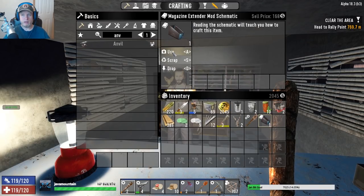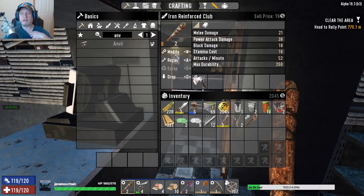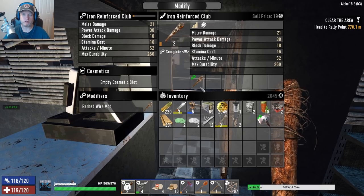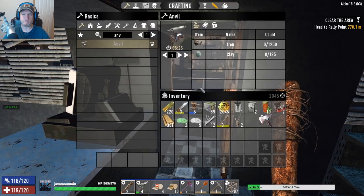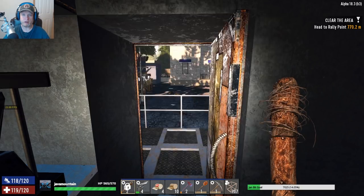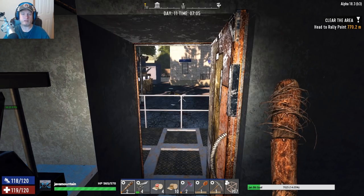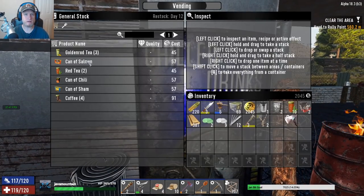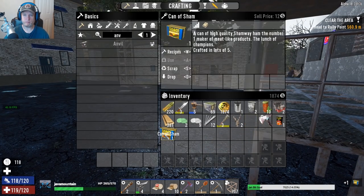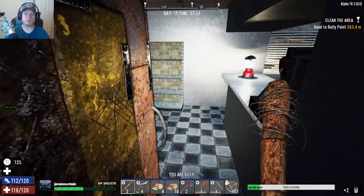You guys in the comment section have been giving me locations to other traders. I read those at work and by the time I get home I completely forget. I did take the burning shaft mod out of the club because it's very distracting when it's on fire — I like the barbed wire mod more, it looks kind of awesome. 20% chance to bleed, 40% chance on power attacks — that is a hell of a good mod. The food in these vending machines has definitely been nerfed.